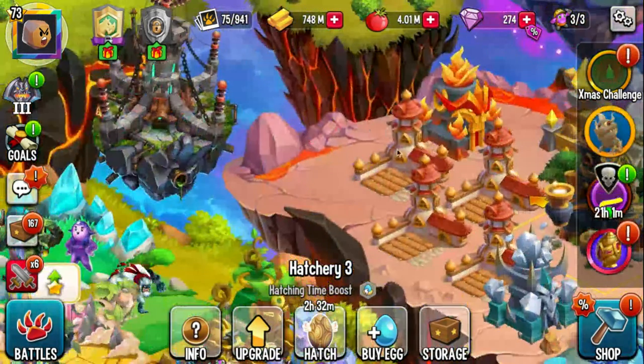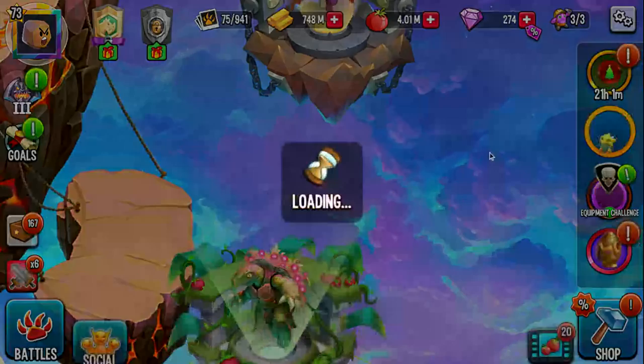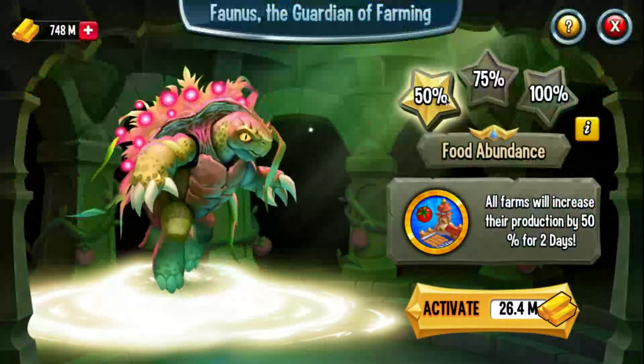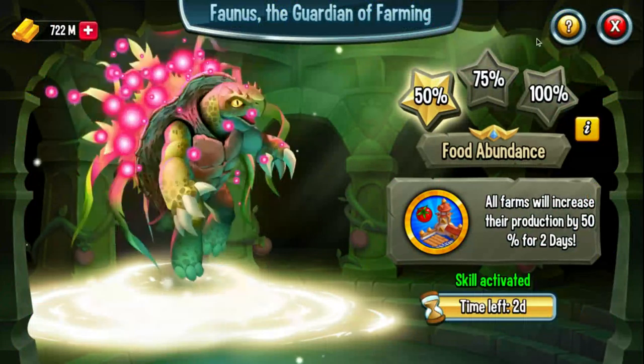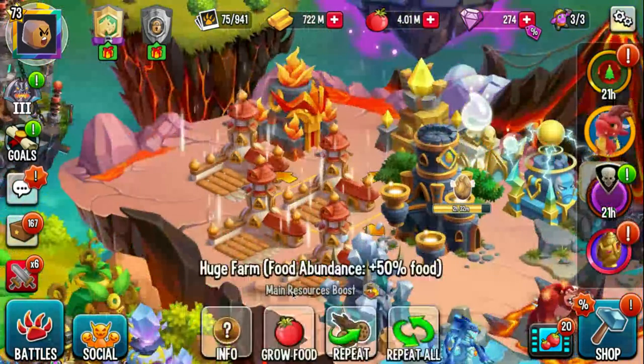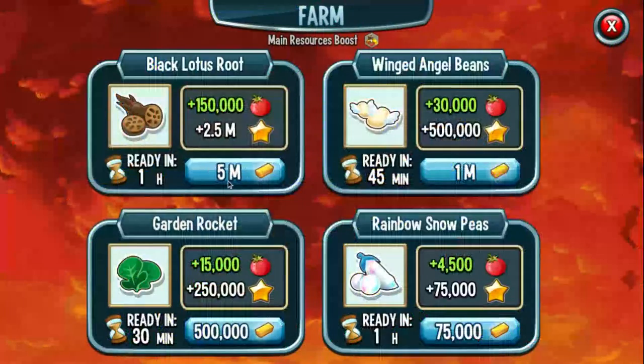But you still need food. First, you have to complete the food guardian and get it up to level 100. I haven't gotten it up to 100 yet, but when you activate it and then go to your farm, you want to go to food and select this one.